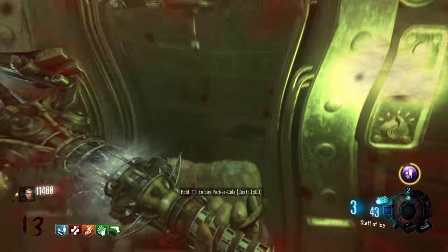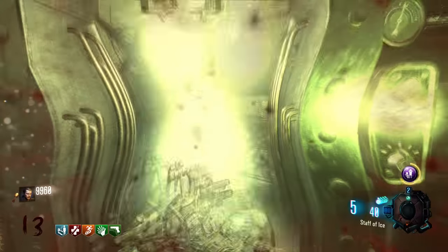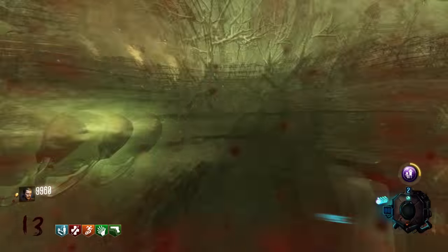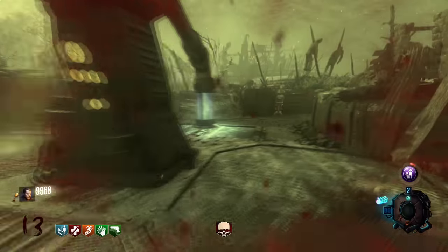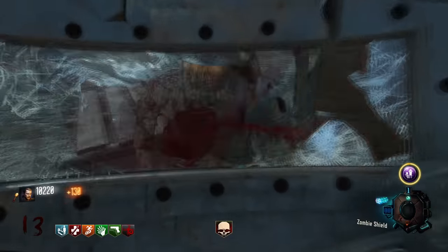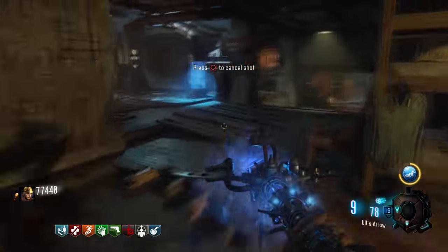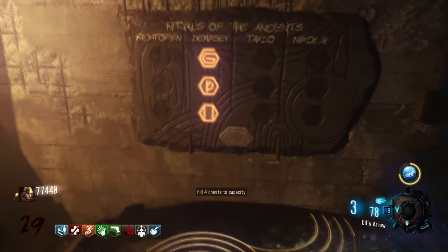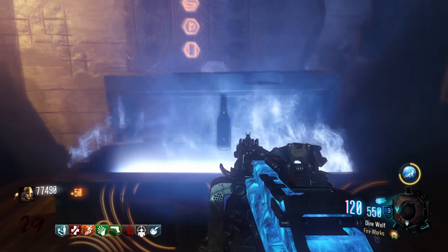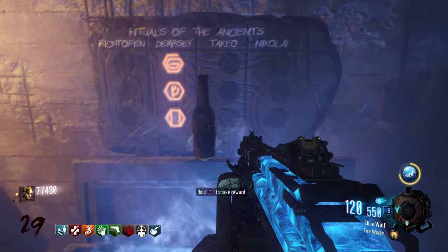Now, if you're playing solo the game only allows you to get four dig sites. The problem is there's a total of nine perks — that leaves one out. In order to get all nine perks on Origins, you have to leave double tap out of the dig site process. The way you get double tap is actually pretty simple: all you have to do is spend 30,000 points around the map, then go to the spawn room and grab your free double tap perk. After that, bada bing bada boom — all nine perks on Origins.